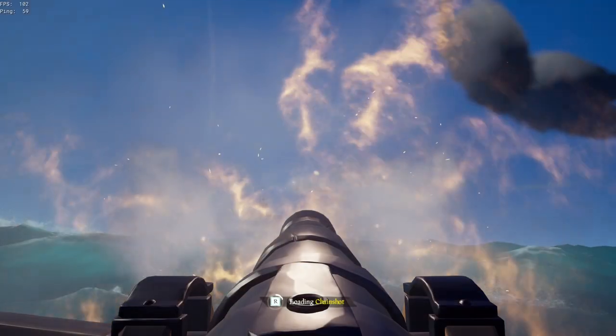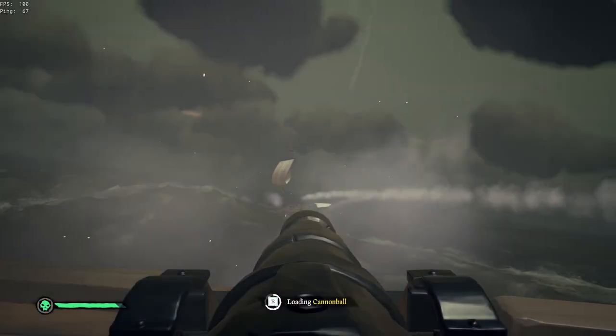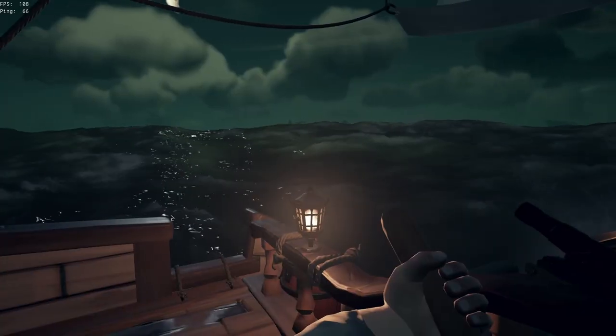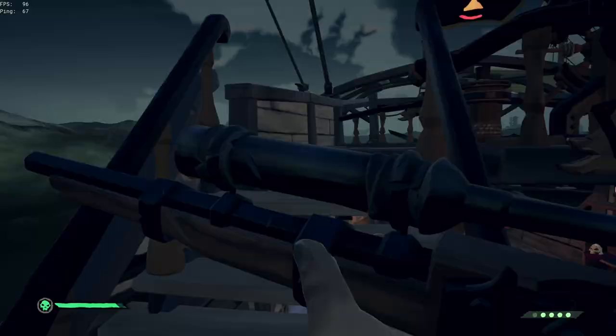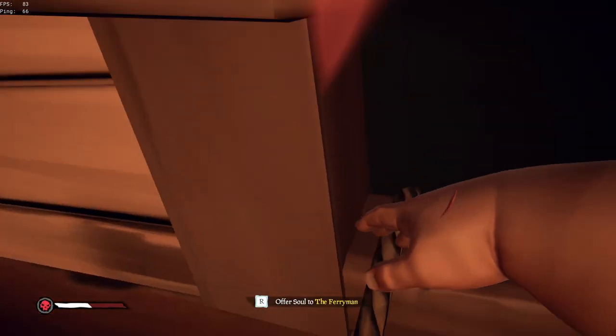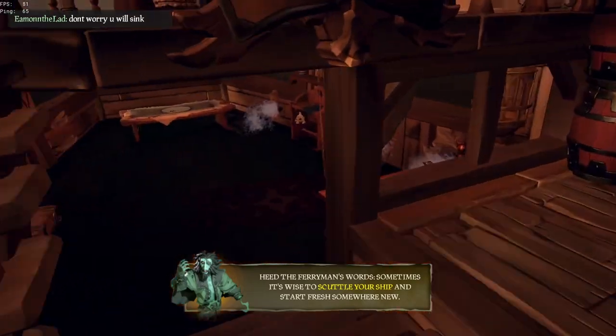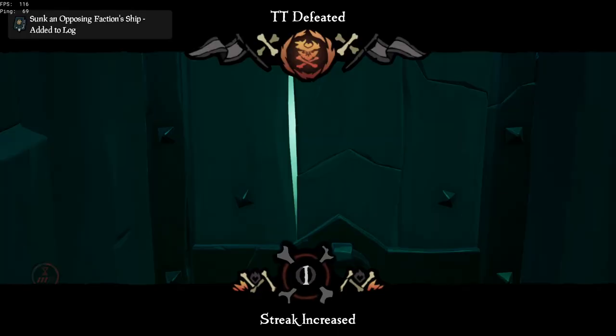Now that Gus's ping was back to normal, he could play to his full potential. First game was against an absolute runner — this guy would get hit with one cannonball and immediately sail to the other side of the map. I chased this guy for over 30 minutes trying to beat him, and after he ran out of supplies he wanted a duel. I accepted because I was so fed up with him. But while I was waiting, he boarded my ship with a keg and killed both of us. Luckily when I came back, my ship was still alive and I could get some easy shots on his ship, and he ultimately sank.